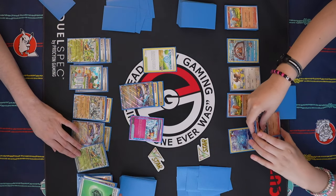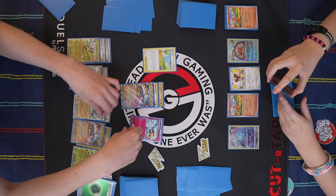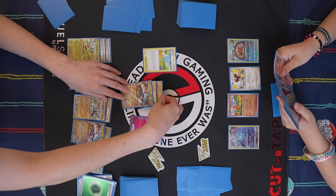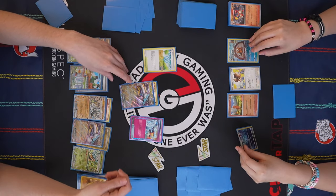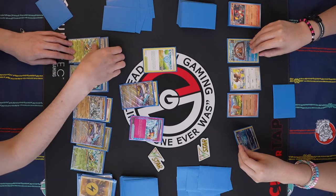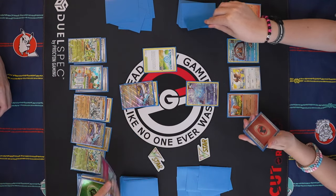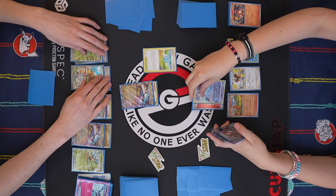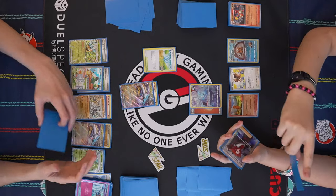I'll promote this and retreat. Bellowing Thunder. Get rid of the Lightning — I'll promote Manaphy. Draw for turn. I'll attach, let's Boss the Ogerpon with the energy. And then I will Beaver for three. PokeStop. That's really bad — this is terrible.